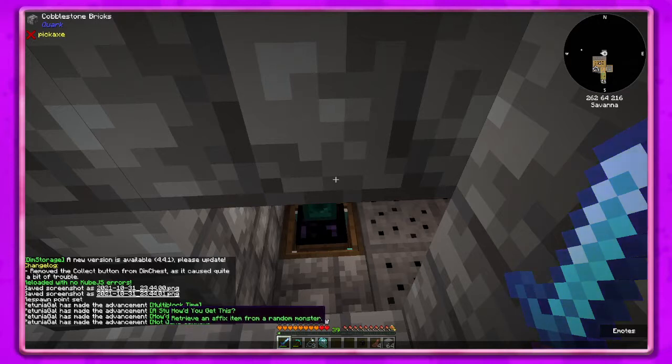Multi-block time - I think that was the centrifuge right? Yeah, centrifuge controller. Find an item with an apathetic affix - retrieve an affix item from a random monster. I don't know what that means - is that just from the demon will maybe? I have no idea.